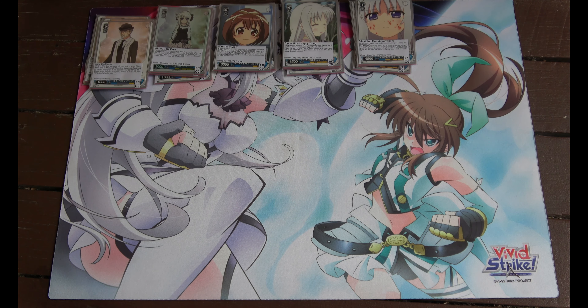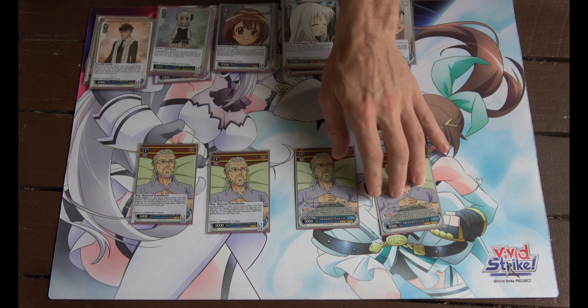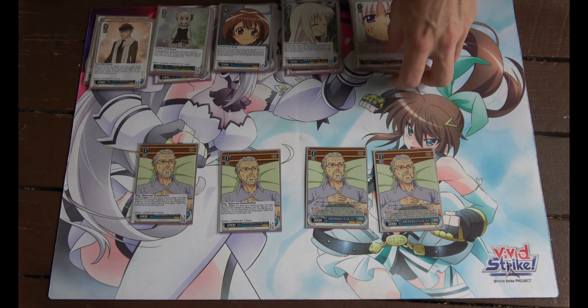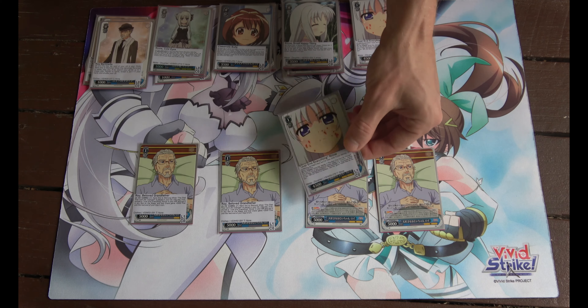Here is the Roy beloved grandfather, which has a climax combo. Pay one, send this to memory. Once again when the pass can't be changed, choose a just end anything Rene that's in your waiting room, place it on the stage and it gains 2000 power to the end of your opponent's turn.